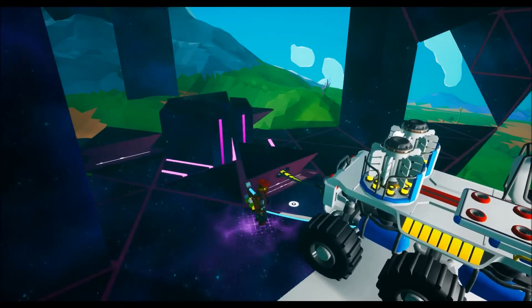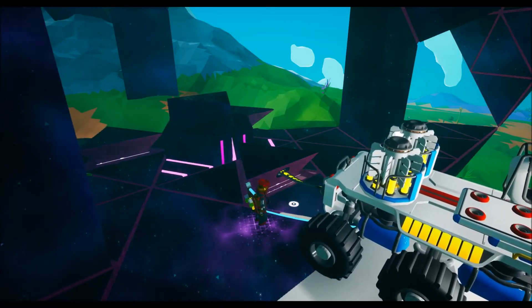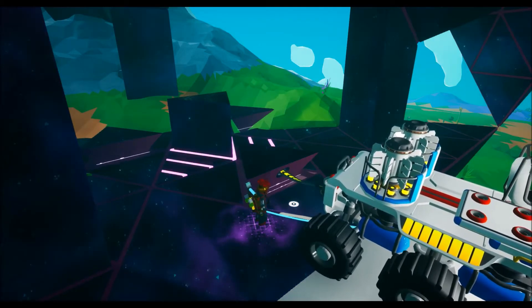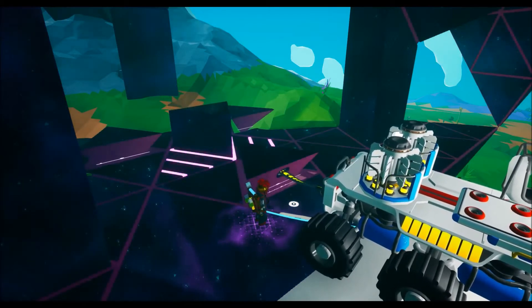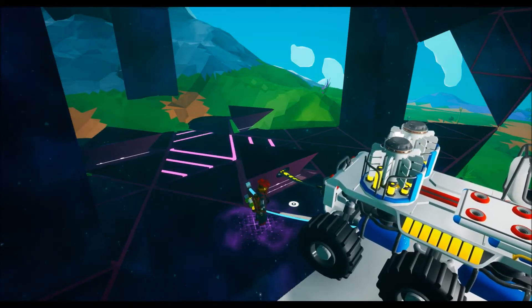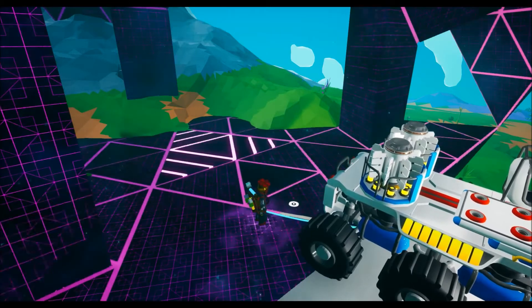On Sylva, there are six portals — four around the equator and one on each pole. The ones on the equator are the same distance apart, so basically one on the north, one on the south, one east, one west.